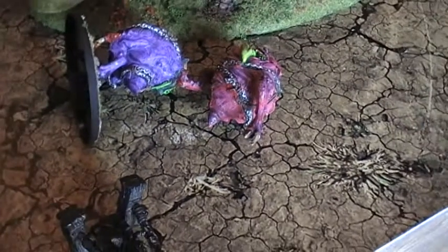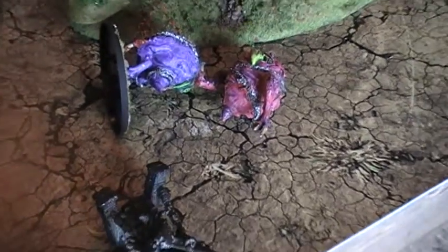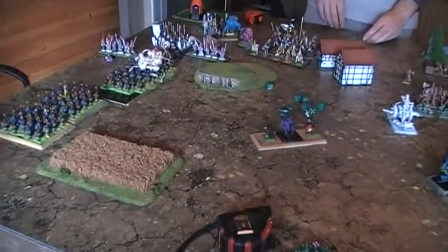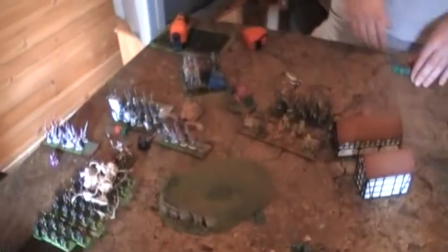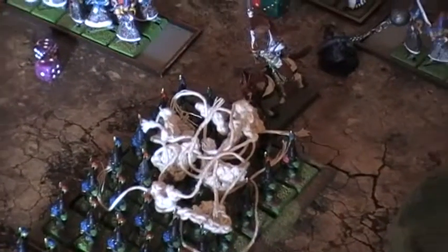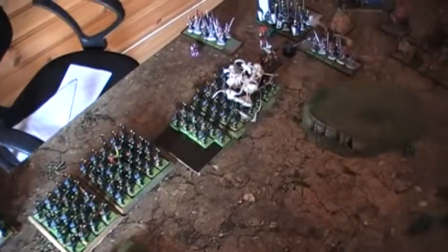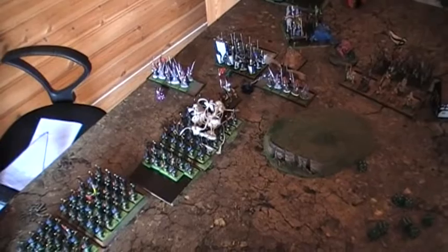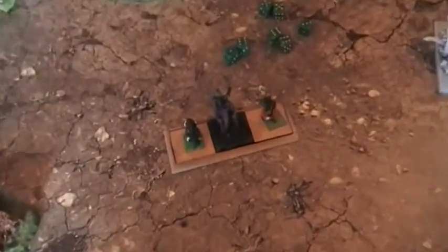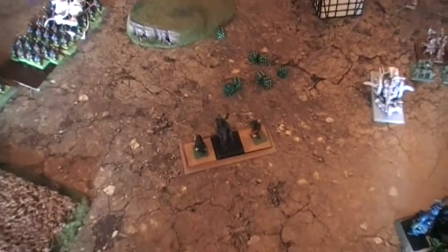In the orc and goblin random movement phase, one mad wrecking team dies because it rolls three ones and then gets a three on the D3 for wounds lost — it dies on its own. The orc and goblins try to charge the chariot but it flees. On orc and goblin turn two they also charge the knights of Rima, and with help from a couple of fanatics sent through the mother unit into combat, they kill four knights of Rima all in all — two in combat — but the last knight of Rima remains. The general with the wizard's hood miscasts and kills all the Gnashers in his unit, but the three characters are left.